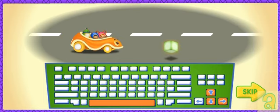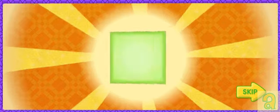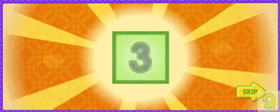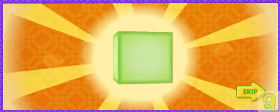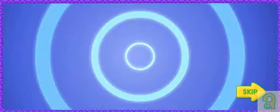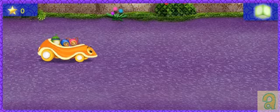The first magic shape is a cube! A cube will give us super speed! A cube is like a box with six square sides — one, two, three, four, five, six! Don't collect other shapes, they'll slow us down! We need to collect more cubes! Let's go!